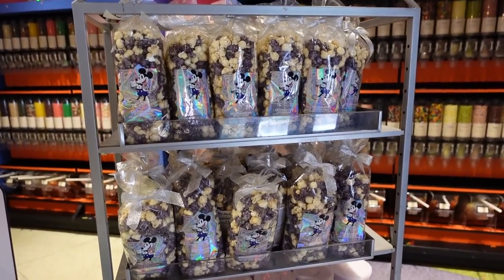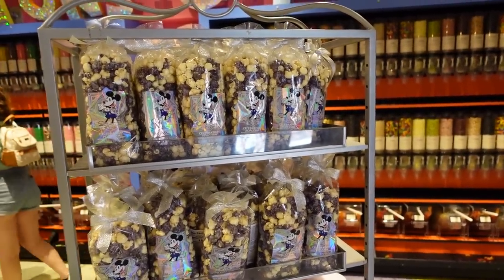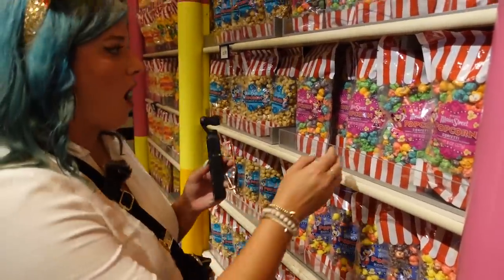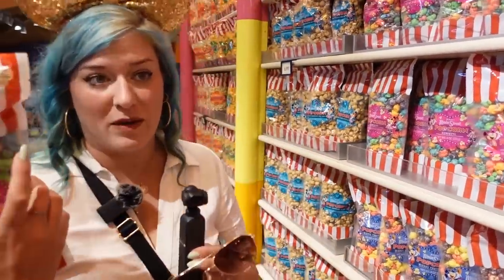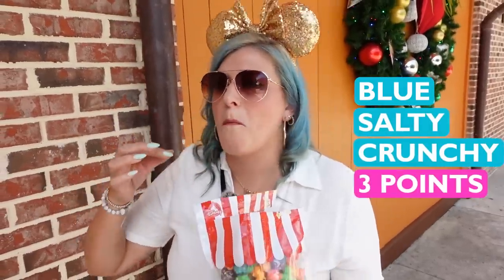I may be colorblind, but I believe the celebration popcorn is predominantly blue, and it's also a kettle corn, so it's sweet, salty, and crunchy. The question is, will Molly notice? This is purple, but maybe they have weird blue popcorn. Do you count it as majority blue? That kernel — I think that is a blue, crunchy, salty snack. Here it is. My blue, salty, crunchy snack. Tastes like victory? Yes, it does.